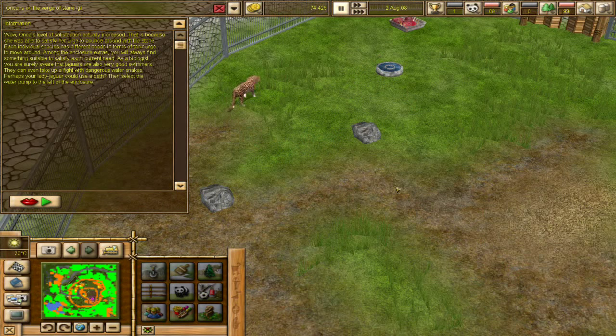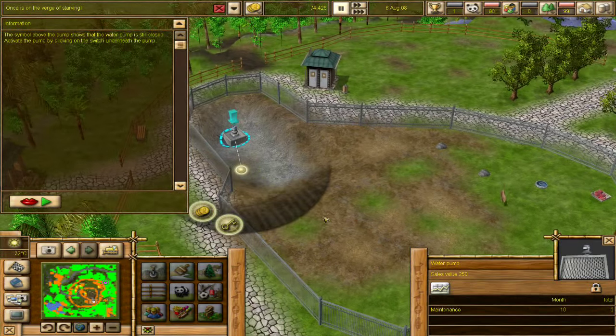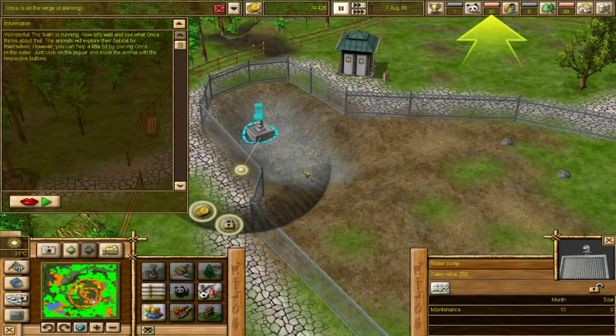Onka's level of satisfaction increased because she was able to satisfy her urge to pounce around the stone. Each individual species has different needs in terms of their urge to move around. Among the enclosure extras you will find something suitable to satisfy each current need. As a biologist, you're surely aware that jaguars are very good swimmers — they can even take on dangerous water snakes. Perhaps your lady jaguar could use a bath? Select the water pump to the left of the enclosure. Oh my gosh, I didn't even see this thing over here! The symbol above the pump shows it is still closed — so this is how you get water into the enclosure.